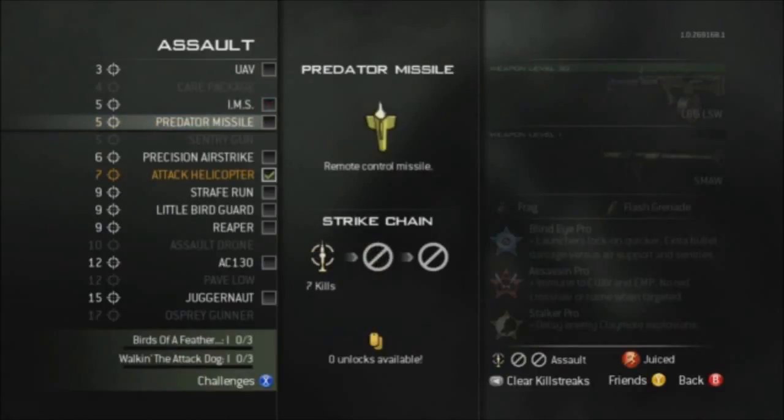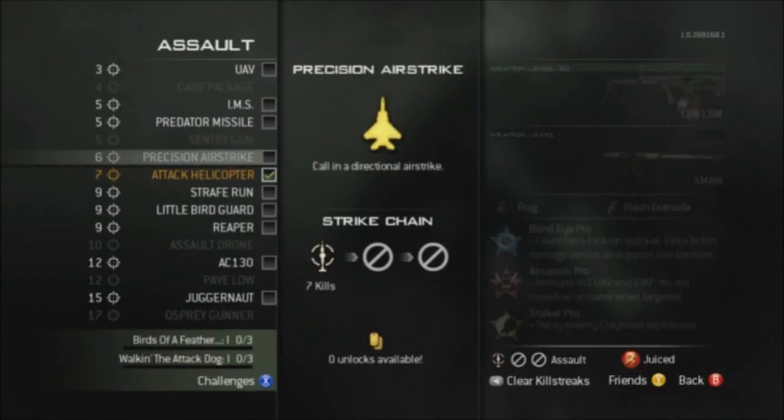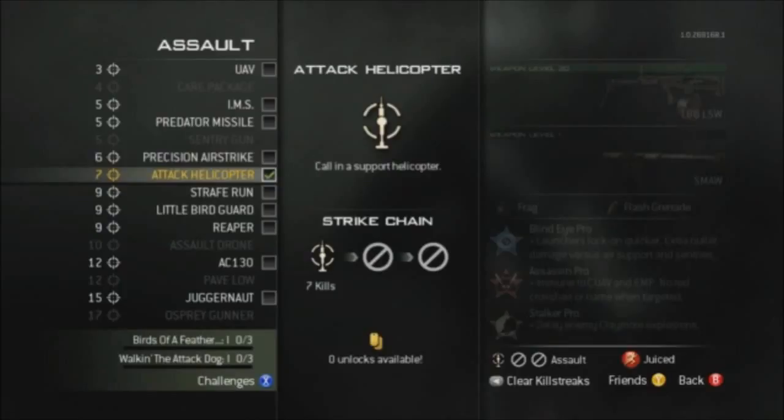Seven kills is an attack helicopter, which will be the same as in previous Modern Warfare games. There is also a strafe run killstreak which allows you to call in five helicopters to strafe and attack for a limited time. At nine kills we have a little bird guard, which is a mini helicopter used to spot enemies on the radar. The reaper is also at a nine killstreak, which includes five missiles deployed at the same time in different places.